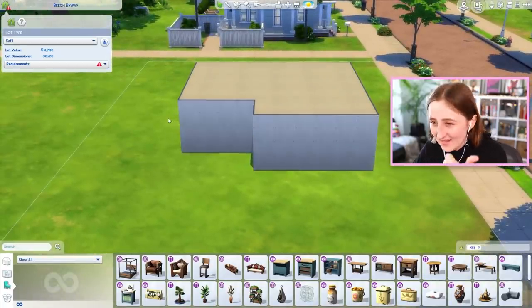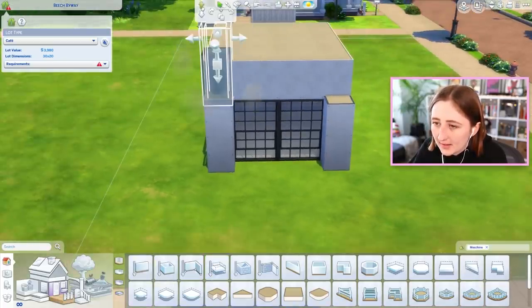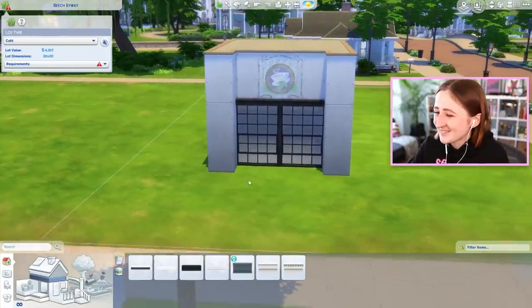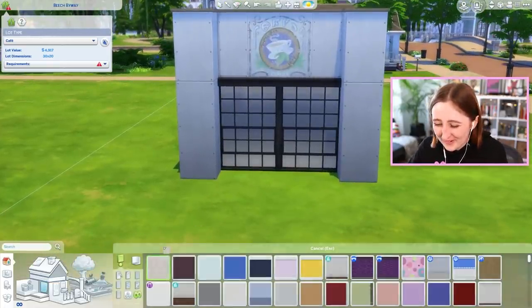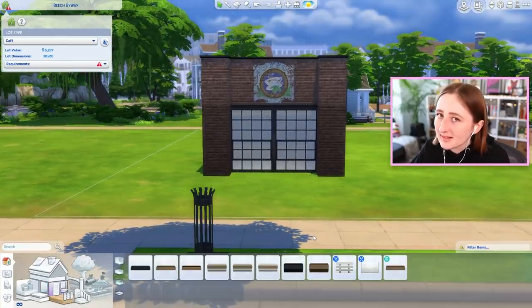Yeah, I feel like I don't want it to be a full second floor. We're gonna really make use of platforms on this one. I feel like this is really weird - this is what I get for trying to copy a real-life Starbucks. No, there's potential here, we can make this work. This is gonna be really good. Just imagine how trendy it's gonna be, okay?